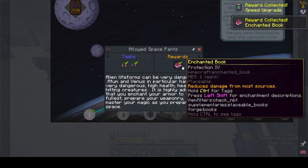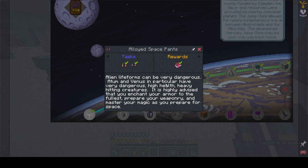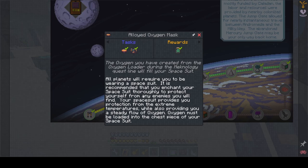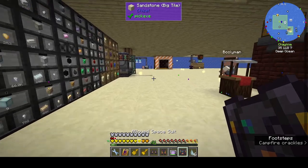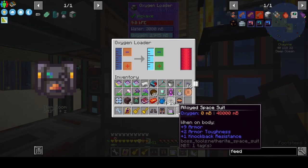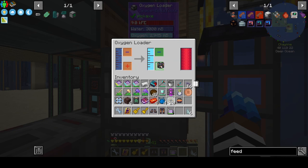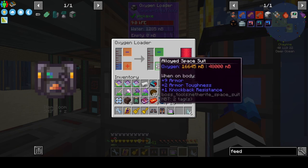'Alien life forms can be dangerous — Atom and Venus in particular have very dangerous, high-health, heavy-hitting creatures. It is highly advised that you enchant your armor to the fullest, prepare your weaponry, and master your magic as you prepare for space.' Oxygen must be loaded into the chest piece of your spacesuit. That's going to be the last thing we do today. Here's our oxygen loader — spacesuit. That's going to take a while, but that's fine.